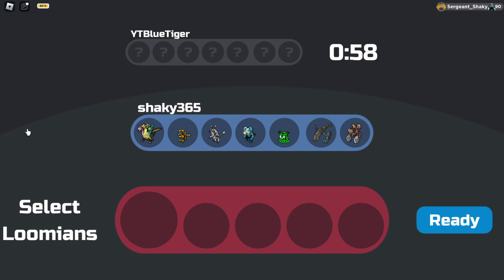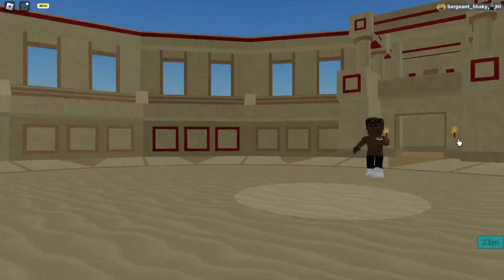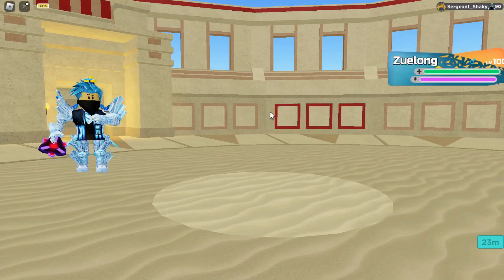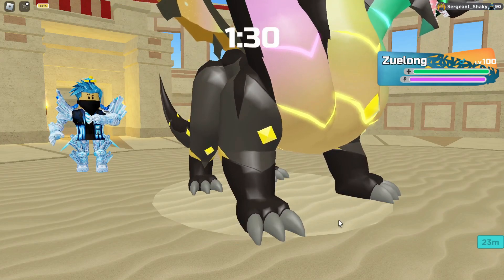We are up against YT Blue Tiger. Not sure what their team is going to be, but I'm going to bring these two in to be safe, these as well. I think it's just safe to have Eclipse here — or Oxidrake, either one of those work. But maybe he'll bring in Oxidrake for more defenses. The leadoff with Zulong here — I think this is perfectly okay with me.